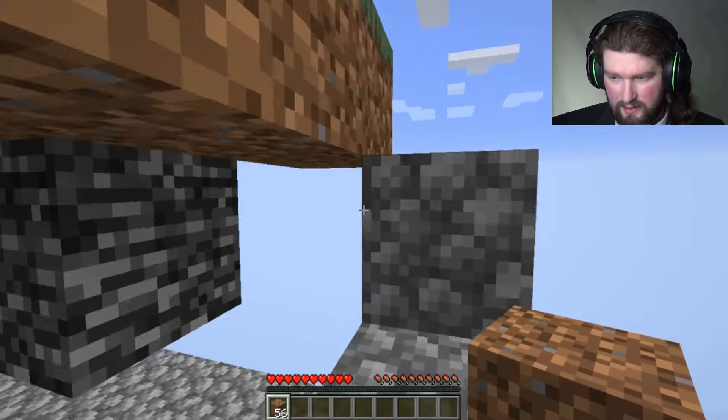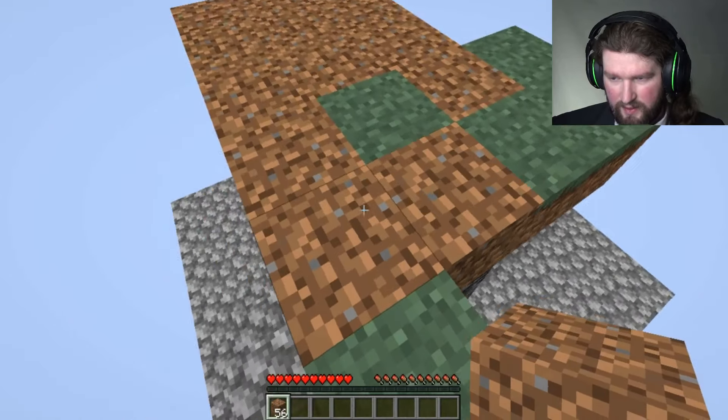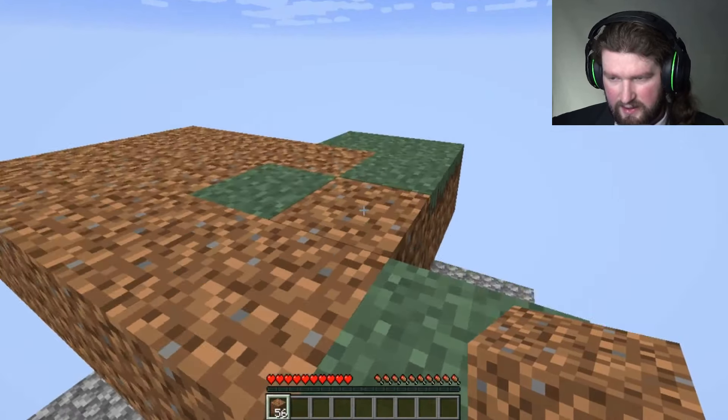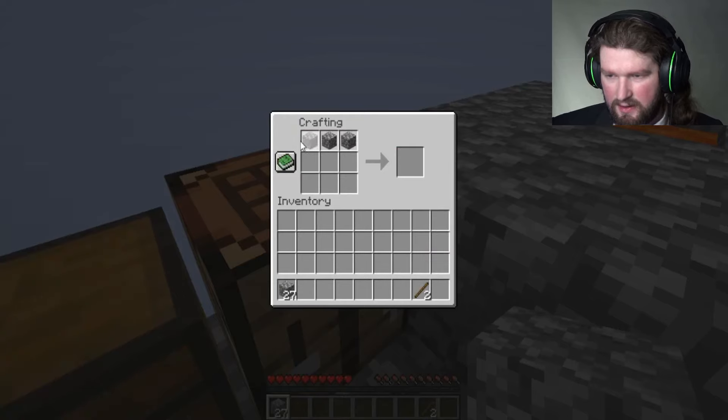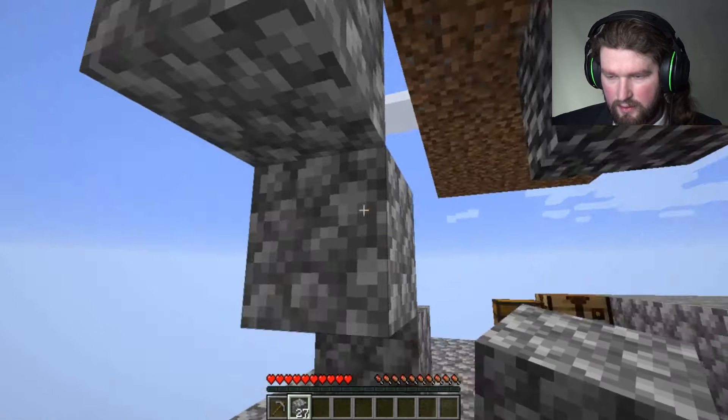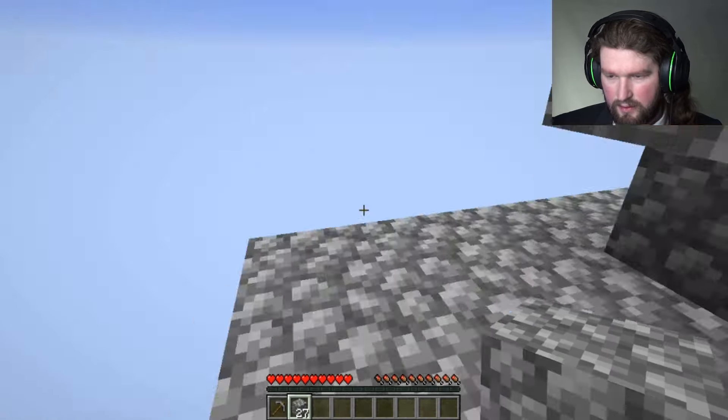Let's see what I've got up here. I want you to be a grass block. I'm going to make another cobblestone thing here — stone pickaxe. And then I can kind of transfer the grass without getting Silk Touch. Maybe I should do that.